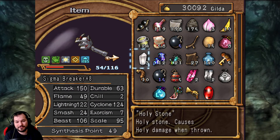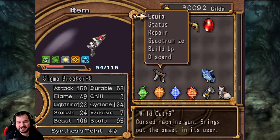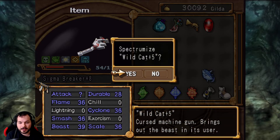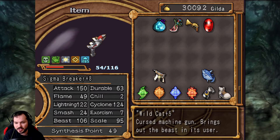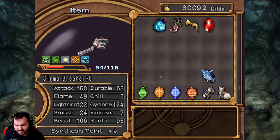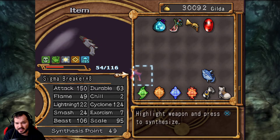At 49 points — I love it so much. We're going to put that right in. Look at that: 36 Flame, Cyclone, Smash, End Scale, and 39 Beast. I would say that is a decent start.